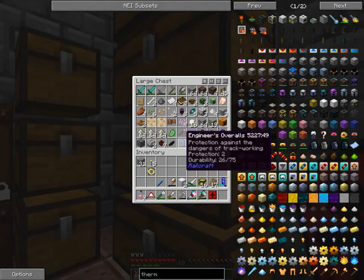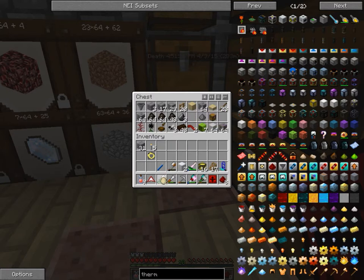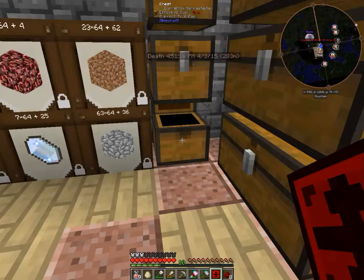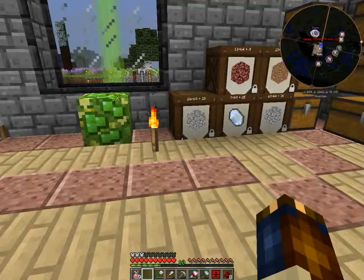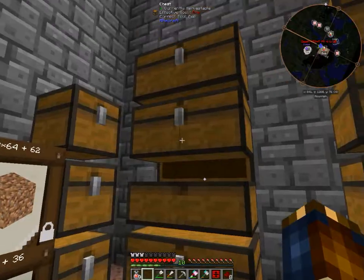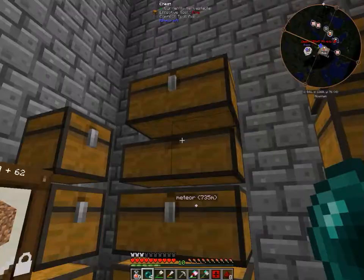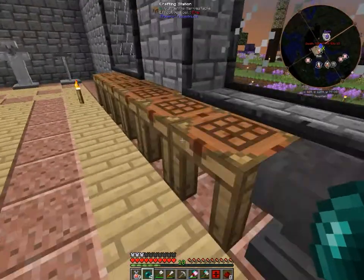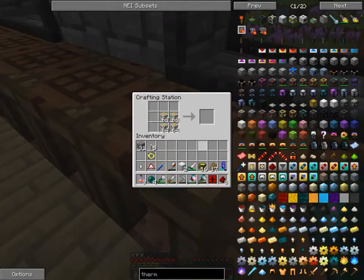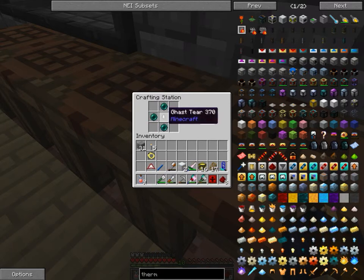I know you need some redstone - eight pieces of redstone - and I need a monster to sacrifice. So let's go with four of these and one of these, and what I'm gonna make is a Sephora net.